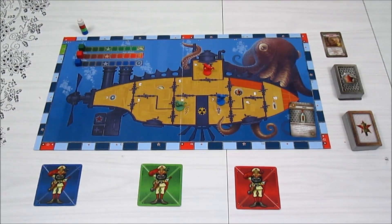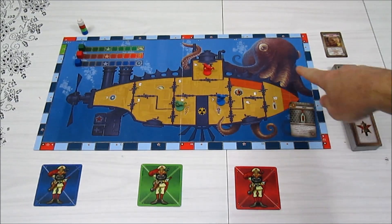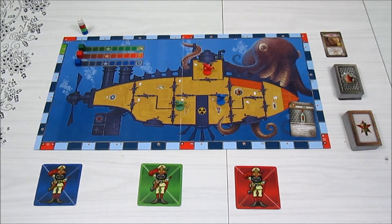Welcome back to my next playthrough series. This time I'm doing a solitaire playthrough of Red November. This is the newest edition — there was a first edition, I believe this is the second. Basically what this game is all about is a submarine in dire straits with all kinds of problems: fires, floods, and as you can see on the board, a giant kraken can show up and try to eat your submarine.